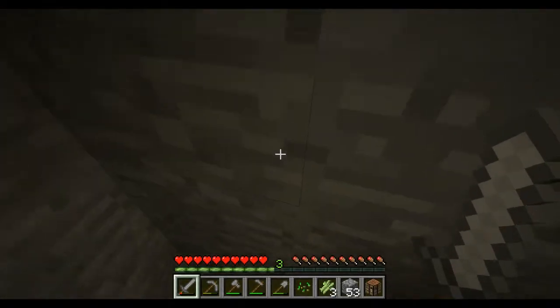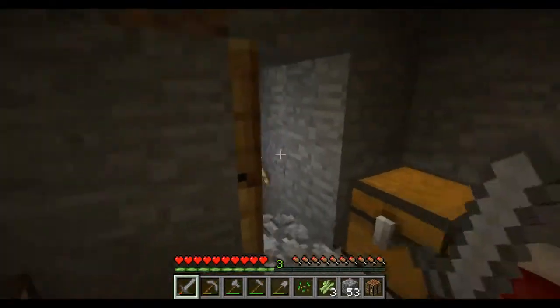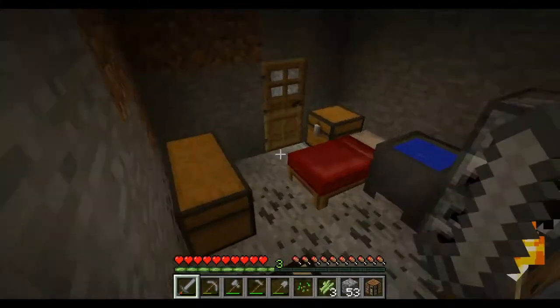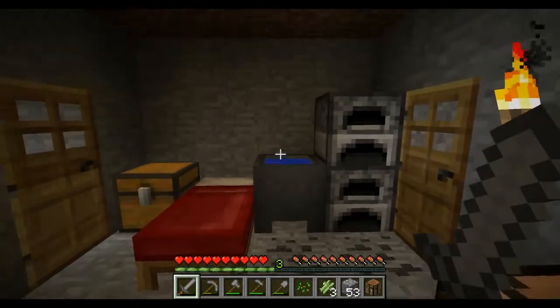It sounds like there's a mob spawner in that direction — I shall remember that and we shall find that. That's probably the one from the first video where we put the block of wall to remember it. I'll have to find what's there and dig out the chest of goodies. Maybe there's even something I can use in there.